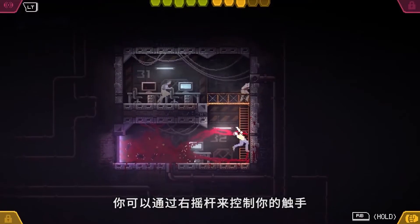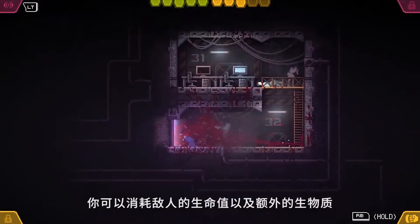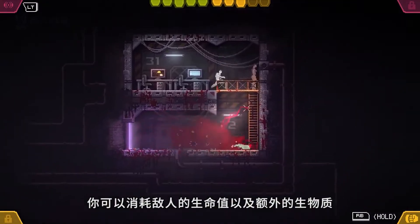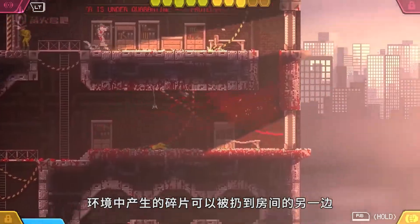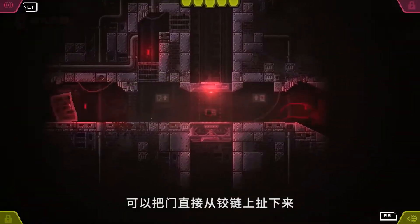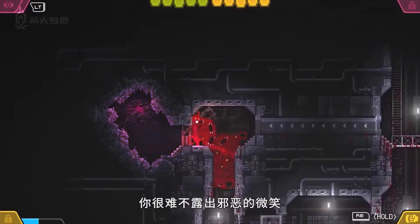You can control one of your tentacles via the right stick and grab either enemies or objects with the right trigger. Enemies can be consumed for health and extra biomass, or slammed and tossed around like ragdolls. Bits of the environment can be hurled across the room, and doors can be ripped right from their hinges. It's hard to not crack a devilish smile when you're able to do stuff like this.